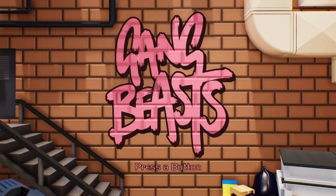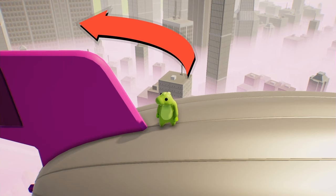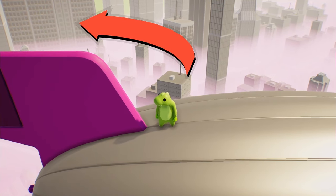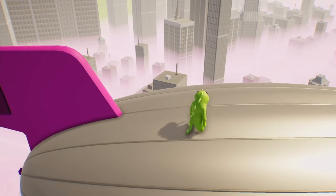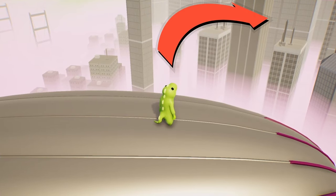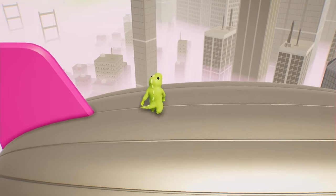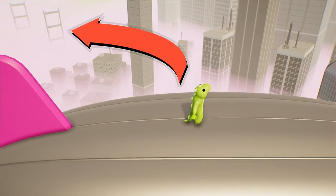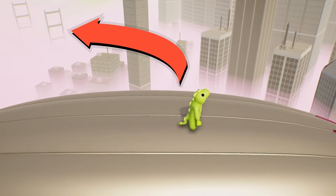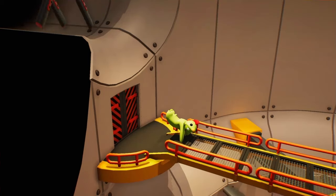Starting with our first hidden detail on the blimp level: if you survive long enough, you can actually see two levels in the background — the elevator level and, if you ride the blimp even further, the gondola level. You can also make out a little bridge off to the left, which could just be world building or possibly a future level.